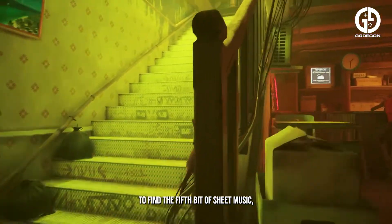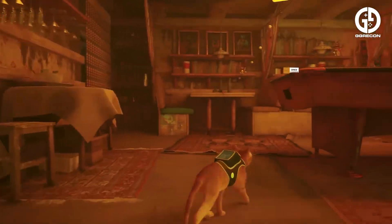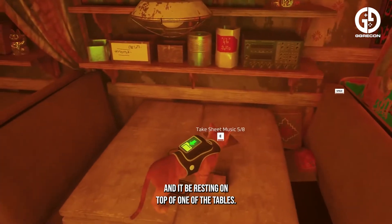To find the fifth piece of sheet music, you need to travel down the south lane from the guardian to reach the bar. The sheet music is located on the second level of the bar and will be resting on top of one of the tables.